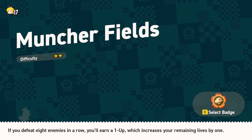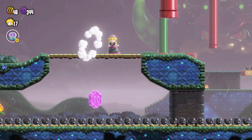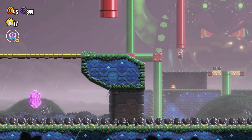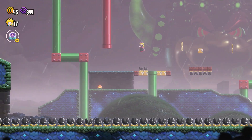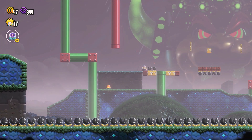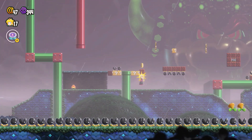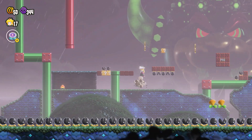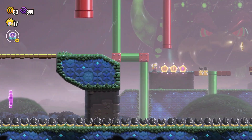Muncher Fields — what do we got? Just kind of clearing out all the levels. Little chompers — they're munchers because they're small, I'll have to remember that. I'm in the back — where did I go for a second? How do I get you? Nothing there. I can't go through that. The pipes move — I'll have to remember that.